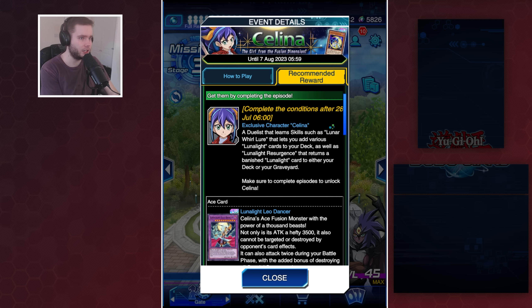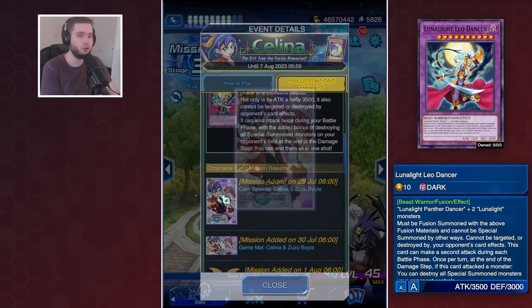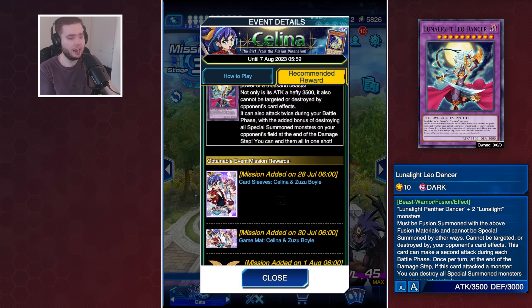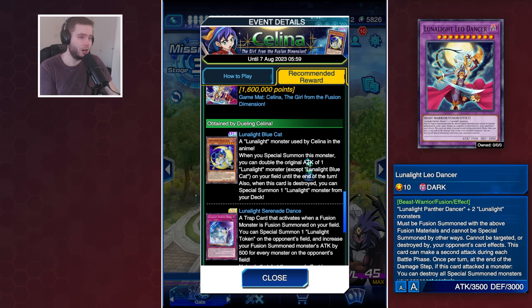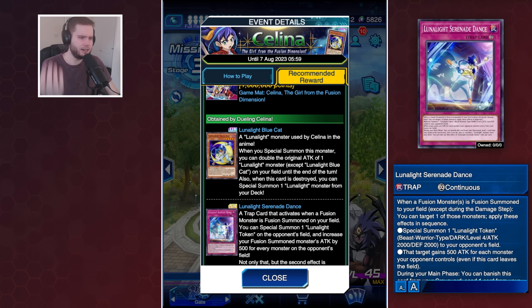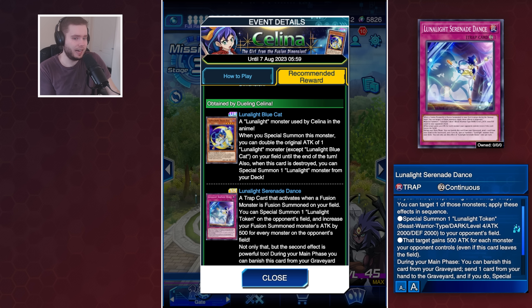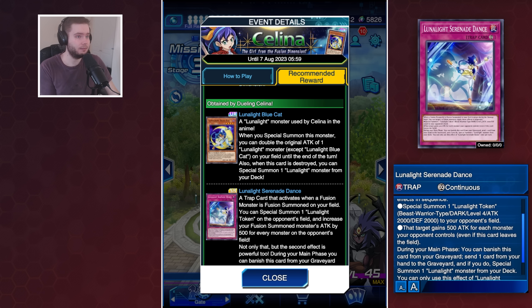We're not getting a structure deck, we're not getting a selection box — all of her cards are going to be in her level-ups. There are some really cool play mats and sleeves with her and Yuzu, and we're getting good cards like Blue Cat, which I think will be a three-of in the deck if not a two-of. Serenade Dance is a trap card that's pretty decent — it creates a token when you fusion summon, buffs some monsters, and can banish it to Special Summon Lunar Knight from your deck, so it's not awful at all. Two pretty decent event cards that people have been wanting for a long time.